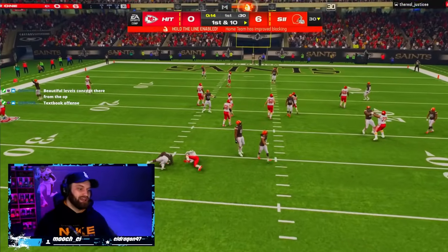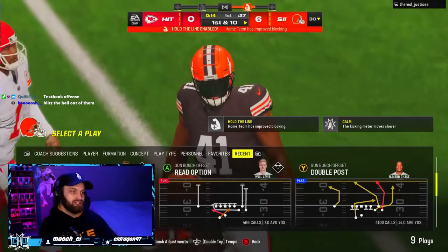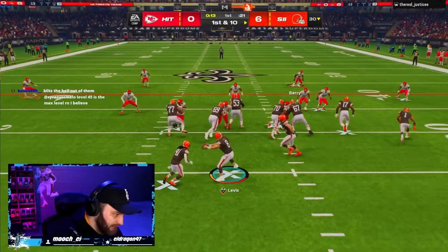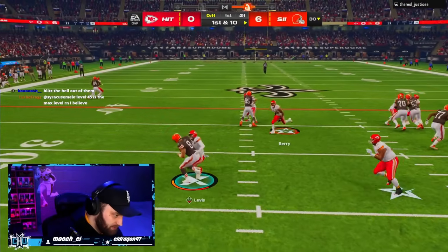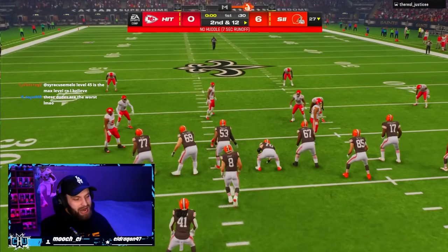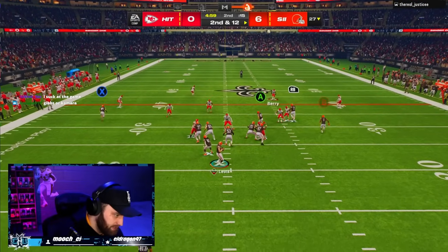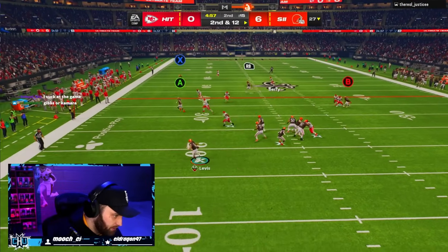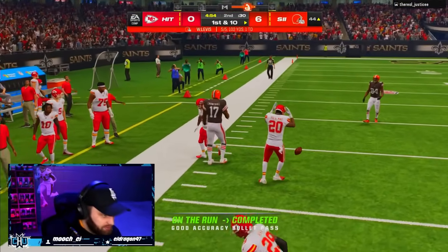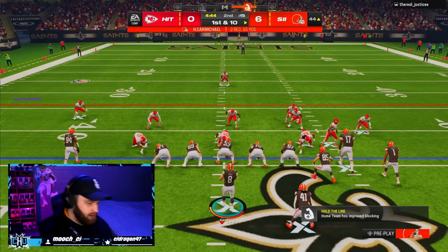He pulled it — you gotta hand that to Gibbs. I should just start blitzing here. He keeps pinching his line so I can't run the read option correctly. I'm failing Will Levis here — I know that's not how he plays in real life but in Madden I tried to give him a little something. Let's get a scramble throw here — yeah! That's my guy, just a legend. Five for five already in this game, he's feeling himself.